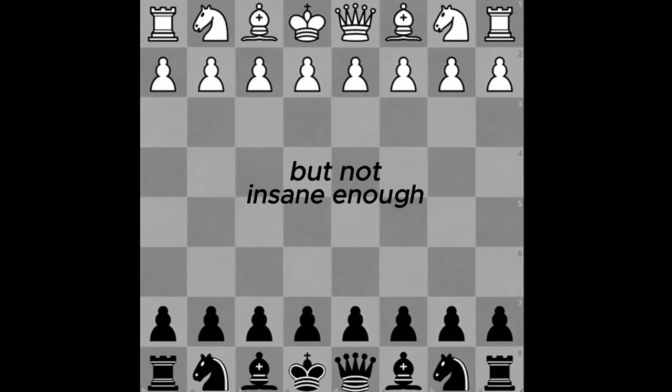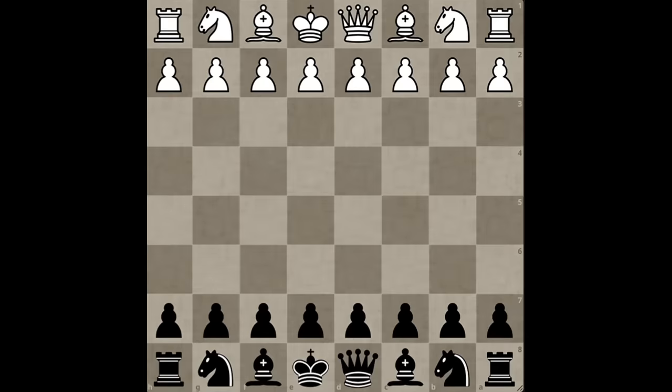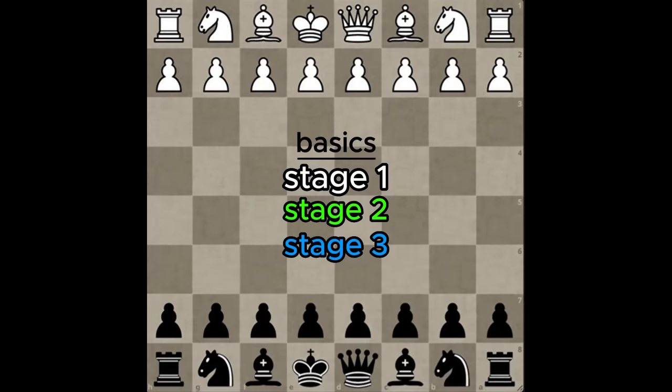Insane. So I decided to add a bonus trick that allows you to play this deadly opening with the white pieces as well. Now that is insane. But first, let's study the basics of the King's Indian Defense.